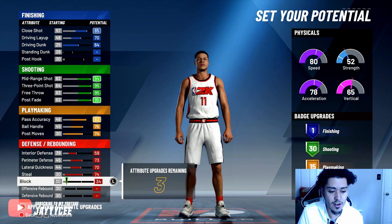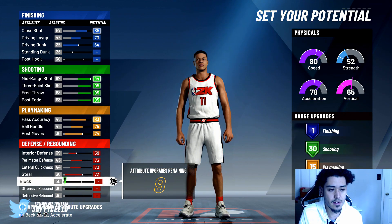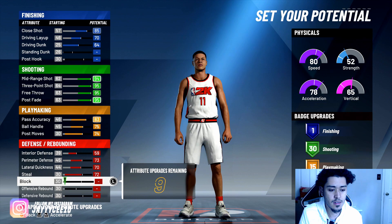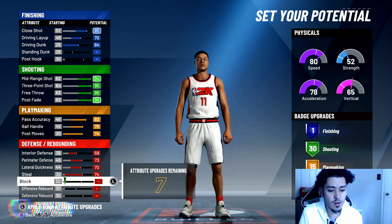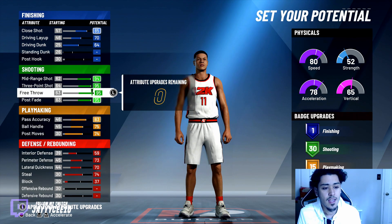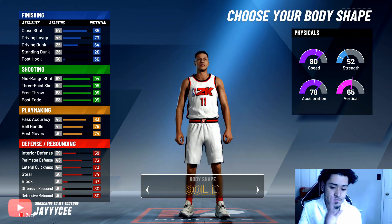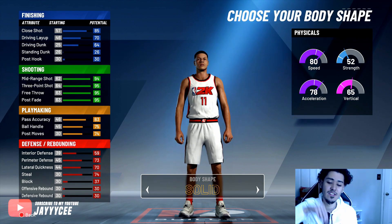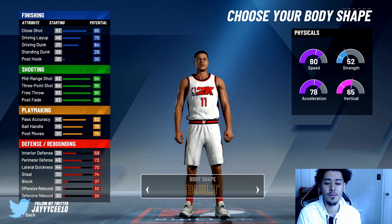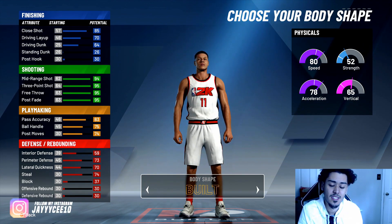Put remaining points on interior defense, even it out a little bit. Our block really doesn't matter. We'll go all the way up to steals and all the way up with blocks. Now the next screen — at the moment this body type thing doesn't matter too much, but if you're making shooting builds I would not go with the bigger body types because they look more suited for slashers.